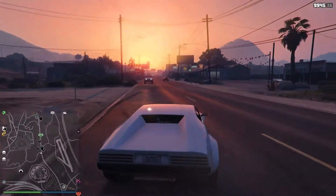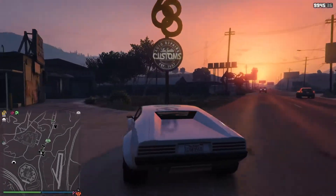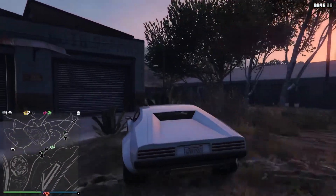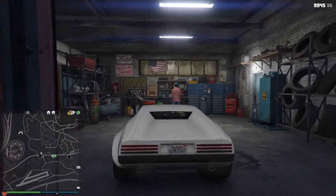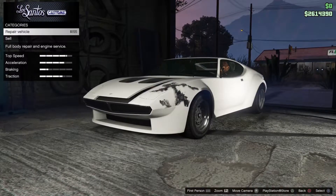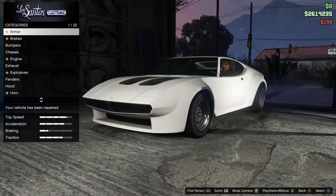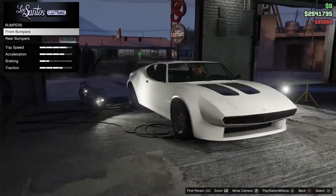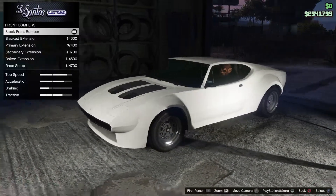Hello friends, welcome back. Today I'm doing a showcase on the new vehicle that came out yesterday, the Lampiad Viserys. It's a sports classic which costs $875,000 from Legendary Motorsports on the internet. I have not driven this car on the way here and I like it. This is the first time they've actually been in Los Santos, so let's have a look.